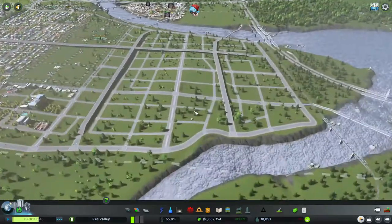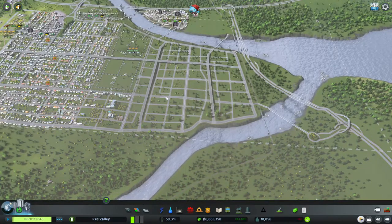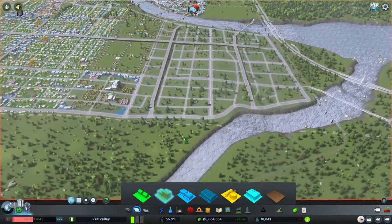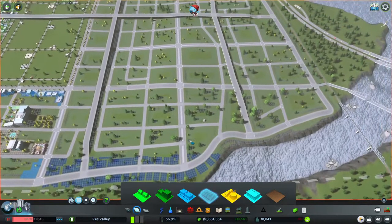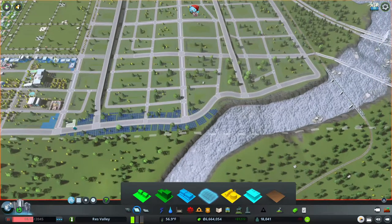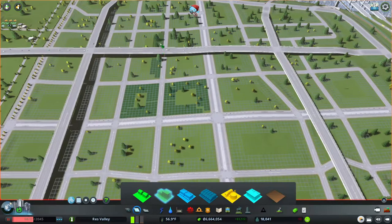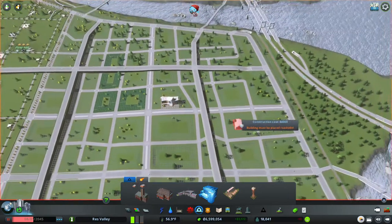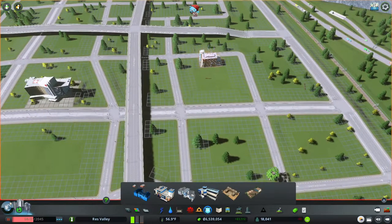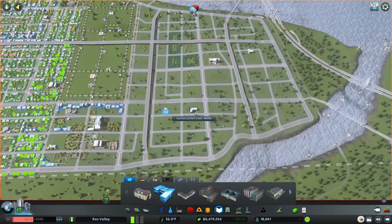There we go — basic layout. It's a how-to video so it doesn't need to look massive, just to give you an estimate of what to do. First I'm going to pause and put all our big zone areas in. They want residential right now — I don't want residential on any of the main roads, so I'll put some here, some here, and some over here. We're also going to get our big hospital, our big fire station, and our big police station placed.